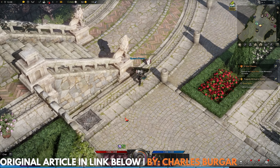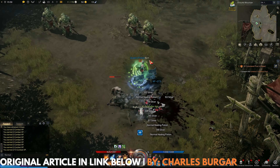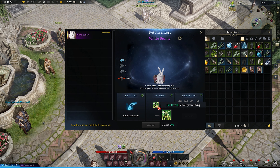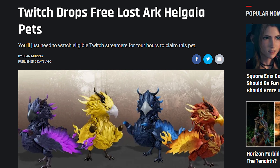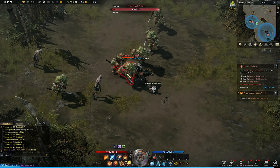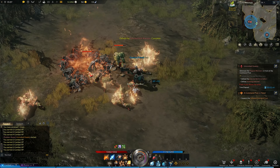Pets in Lost Ark can be pretty dang useful. They can help you gather up any loot that's lying on the floor, saving you the trouble of having to pick up that stuff yourself, and they can give you an assortment of delightful buffs. If you want a pet, they can be acquired by participating in an in-game event, or by throwing money at the screen and buying one from Lost Ark's store. However, there's a way to score a free pet early in this game, and we're gonna show you how.